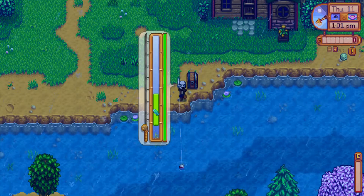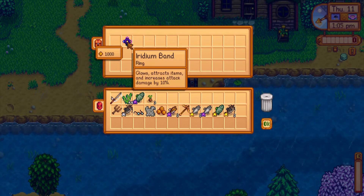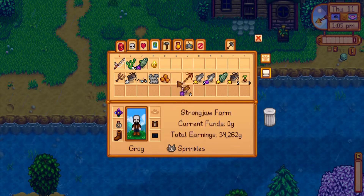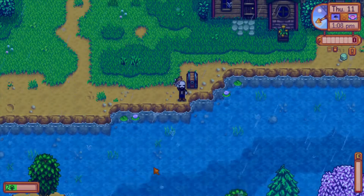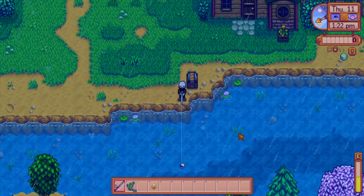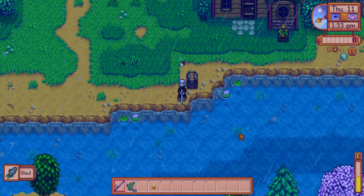If you don't have a glow ring, what I usually do on those dark floors is bring a torch. And then I get an iridium band, which is the combination of a large glow ring, large magnet ring, and the attack-plus ring — I believe it's the ruby ring — which is crazy.